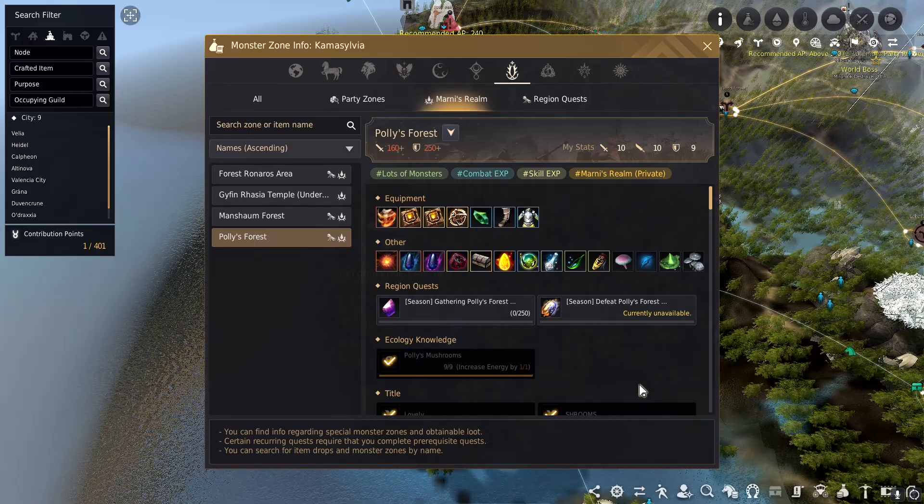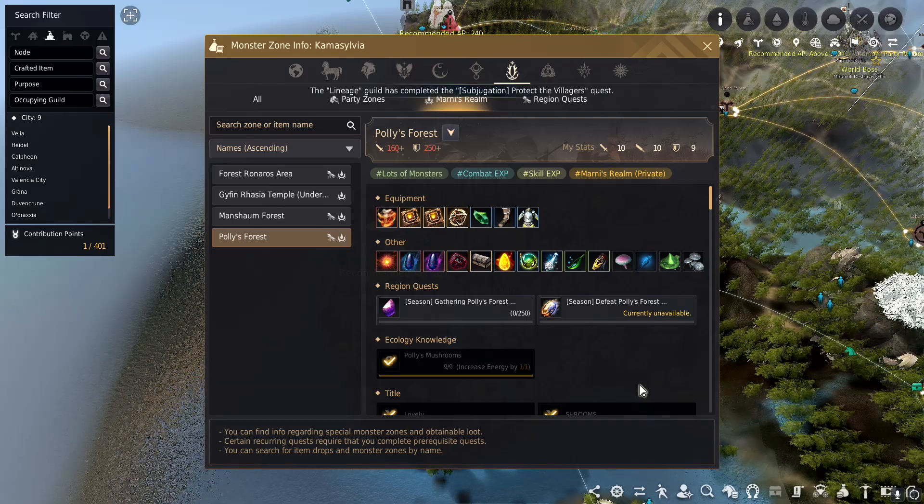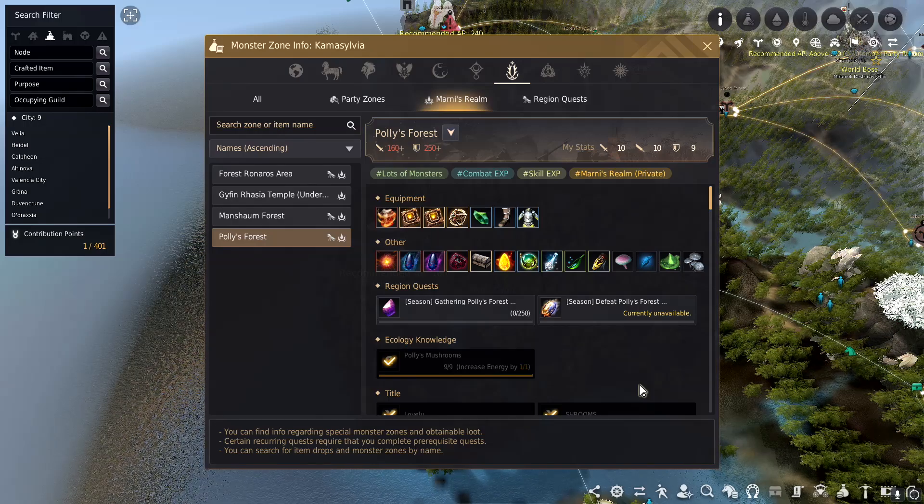Polly's Forest also has Marnie stones from an NPC called Wacky Toshi, so I recommend getting those as well to accelerate your leveling process. It's going to be up to 250 million an hour on a blue loot scroll, and it's going to be the first spot you really go right after the main quest line of the seasonal servers.